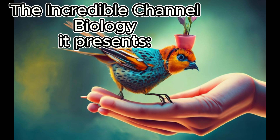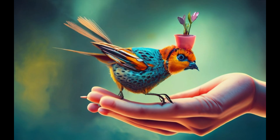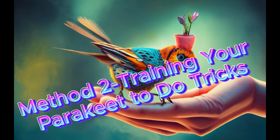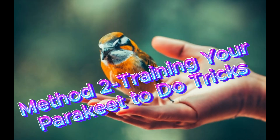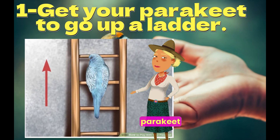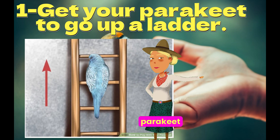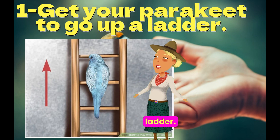The incredible channel Biology presents how to play with your parakeet, part two: method two, training your parakeet to do tricks. One: get your parakeet to go up a ladder. A simple trick you can train your parakeet to perform is climbing a ladder. Because they are natural climbers, your parakeet will instinctively want to climb a ladder.